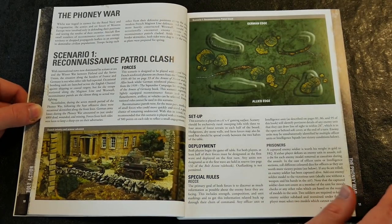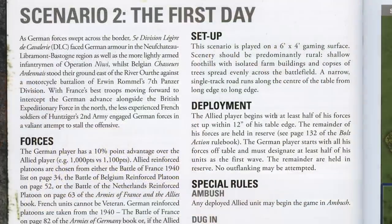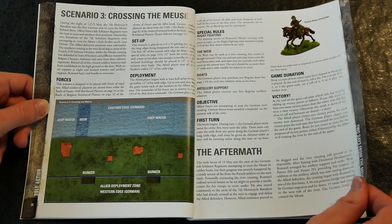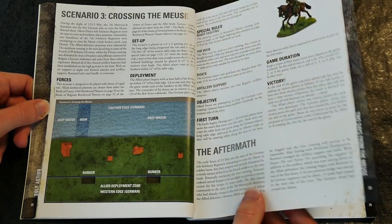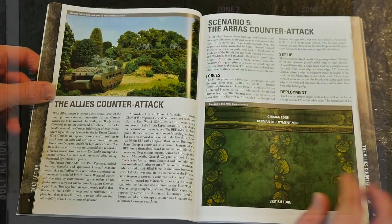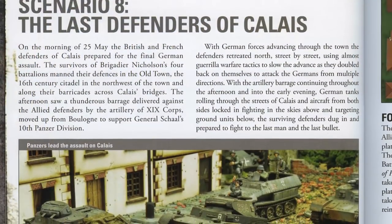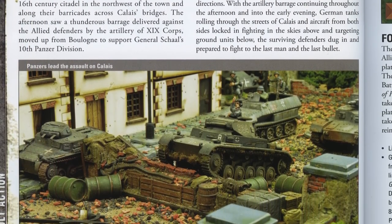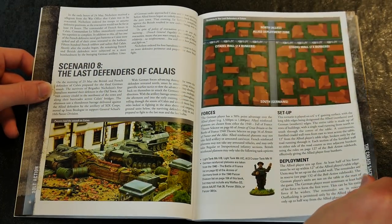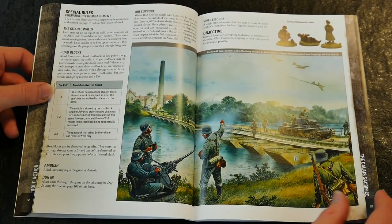It then presents 12 fully detailed scenarios, each one complete with a really useful overview of the historical events before and after each one. These can be played as one-offs or linked together to create a mini campaign. The type of scenarios range from small-scale recon platoon contacts up to full-on battles, counter-attacks, protecting the ever-collapsing perimeter, the final evacuation from the Dunkirk beaches. There are also less obvious fare such as an attack on part of the Maginot Line and the ill-fated invasion of France by Italian forces.